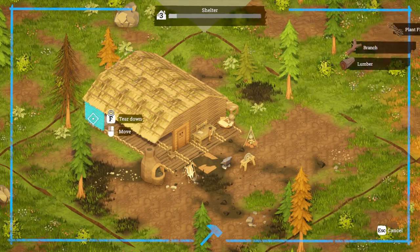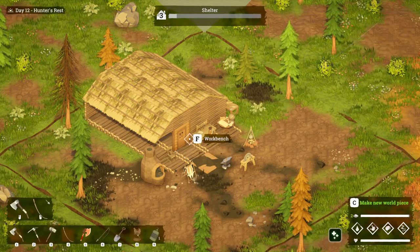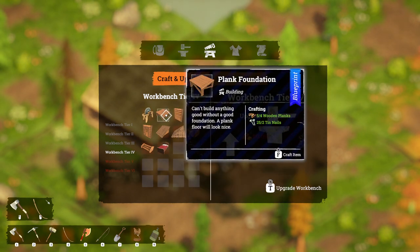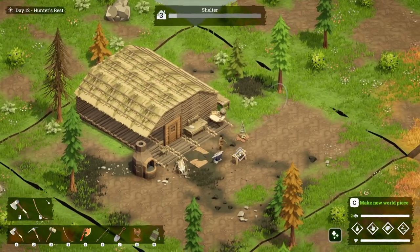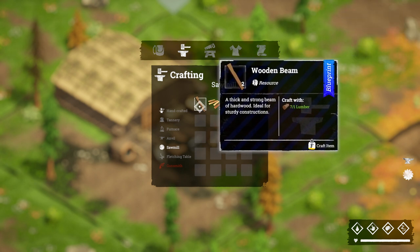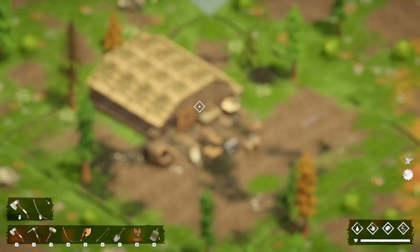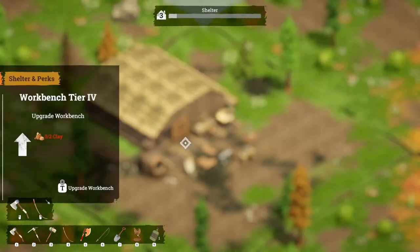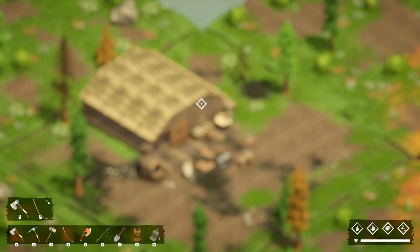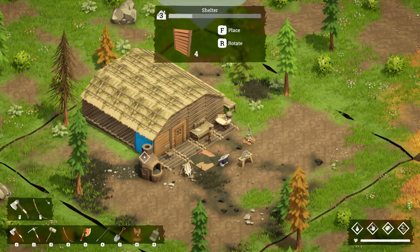I'm taking down the side walls. I accidentally took down my bed — not really a problem because I'll need to replace it anyway. At the tier four workbench I'll want to make a bed, which needs feathers, fabrics, and wooden beams. Let's grab some wooden beams. The next workbench perk lets me craft an extra wooden plank, which is why I'm not crafting too many planks right now — I want to be more efficient.